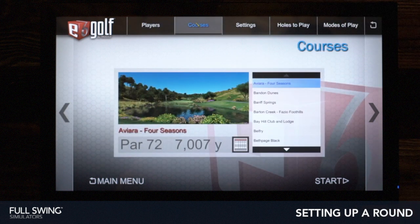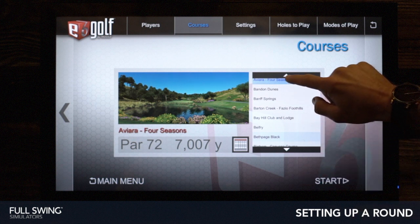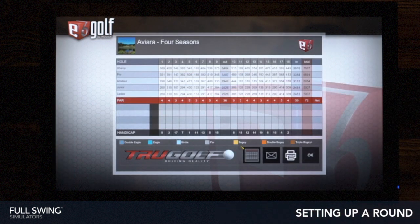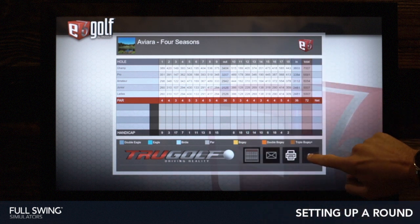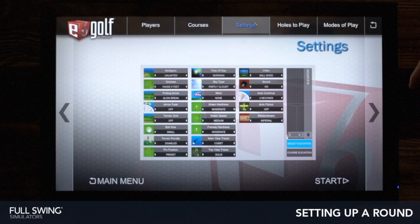Next from there, we'll go over to our courses. You can slide through here. We're going to go ahead and select Aviara for now. If we want to check the scorecard, we can tap here and it gives us an overview of all the holes, the pars, and the yardage.